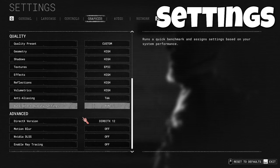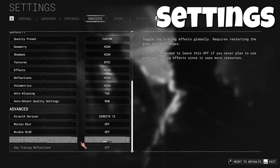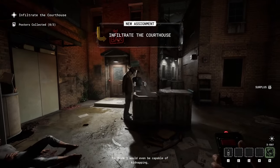I'm not sure if the FOV slider is there for anyone yet, but on PC I have a guide on how to change that tagged in the top right. Make sure to check that out if you want to be able to see more.